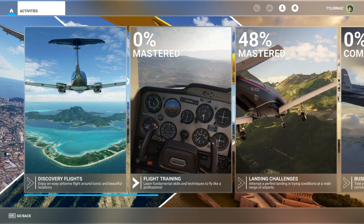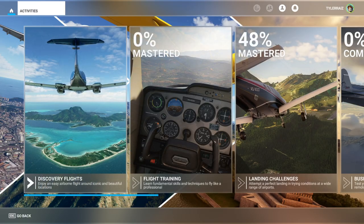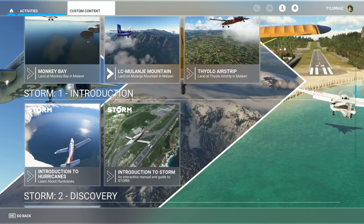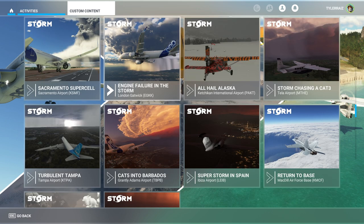If you get the add-on you'll need to restart the game to see the new content. The missions don't appear under discovery flights — they're all under custom. So all the content is under custom content. We have Storm 1 Introduction, which covers the audio hurricane introduction, and then a bunch of landing challenges. They don't show a letter grade on the challenge card, and it seems like the score given at the end is shared across all of them rather than tracked per challenge.